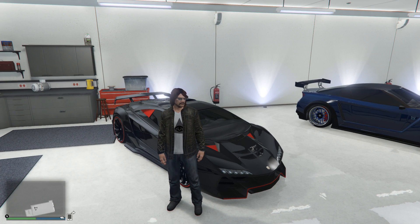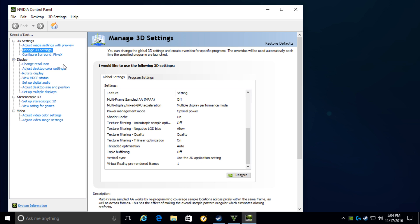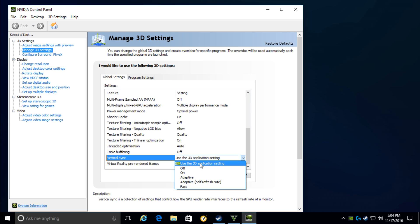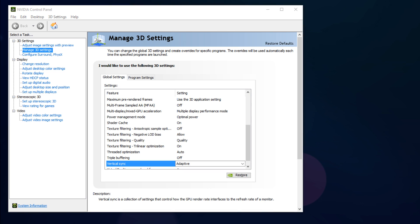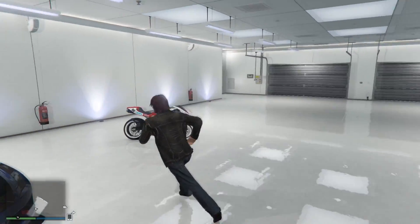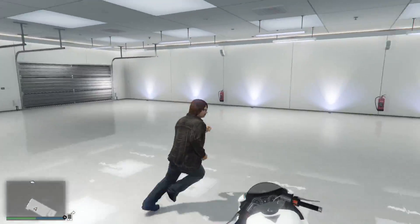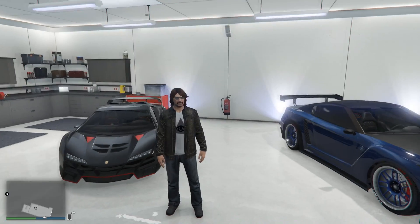So what you have to do is go back to your Nvidia control panel. Under Manage 3D Settings, Vertical Sync is automatically set to use 3D application setting, but we're going to go ahead and set that to Adaptive. Hit Apply, and once that's done applying, we go back to GTA 5 — and as you can see, for me it still looks like shit. So I'm like, okay, we really need to fix this.